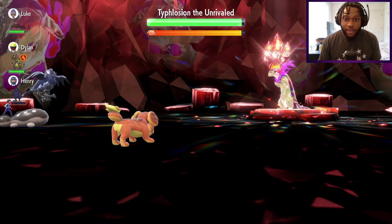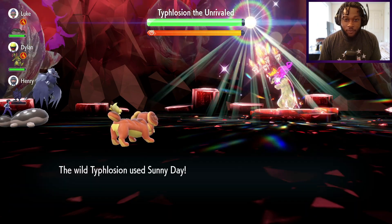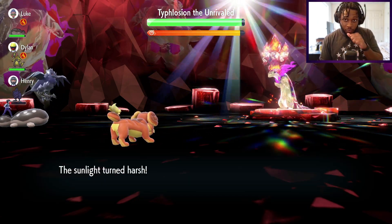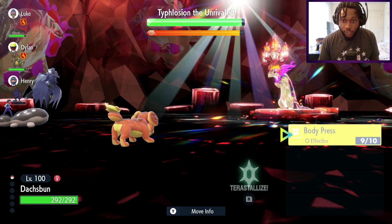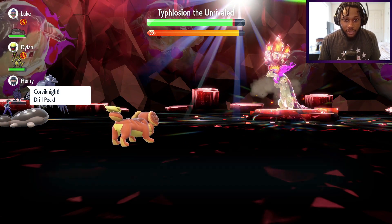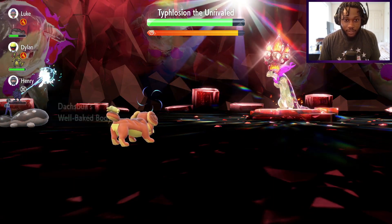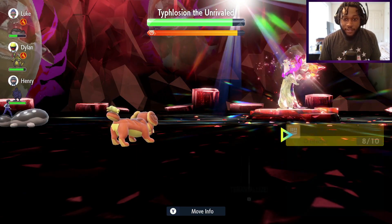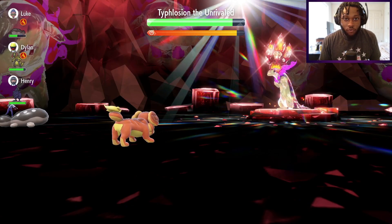We're just going to keep spamming Body Press from this point on. With the Metronome, we increase our damage each turn, and once we Terastallize that will increase even more. First three turns to get our Terastallize up - here's our third Willow Whip, putting us at six stages on our Defense. Body Press is looking great so far.